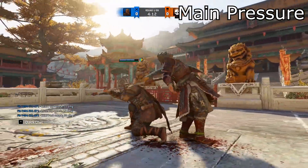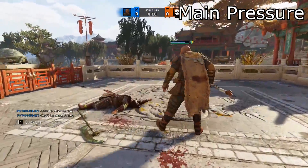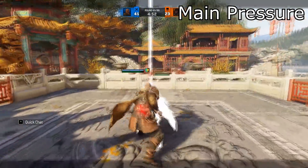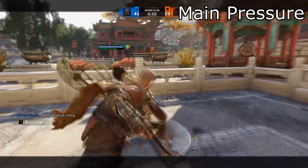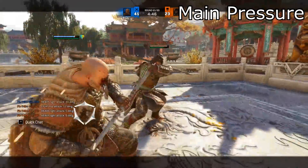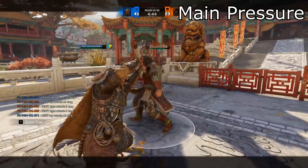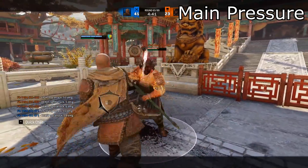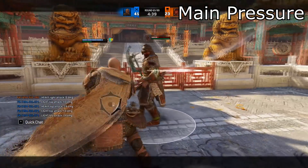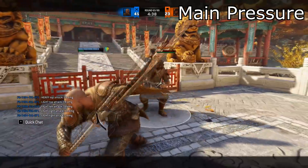Of course you need a hero that can confirm a heavy out of your GB. The thing is 500 millisecond bashes are really hard to react to, and people will try to dodge away, but all finisher lights are undodgeable — it doesn't matter in which direction. And all heavy finishers have hyper armor that allows you to trade in certain situations.